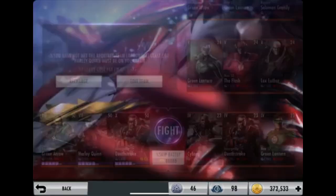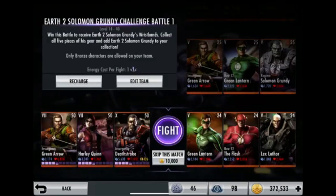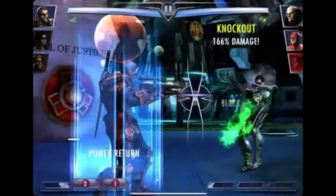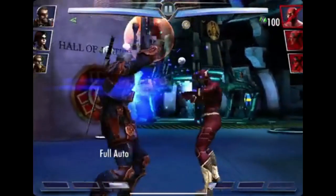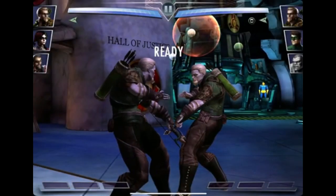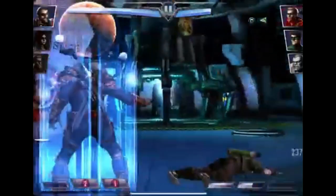For example, if I sold Last Laugh Joker I'd make like 150,000, which is basically a challenge pack in itself. For challenge characters I don't want to keep — like Earth 2 Hot Girl — I could sell them. They won't sell for as much, but it all adds up when making money in this game.